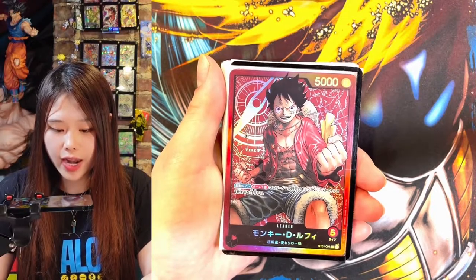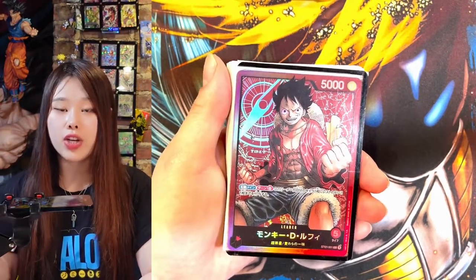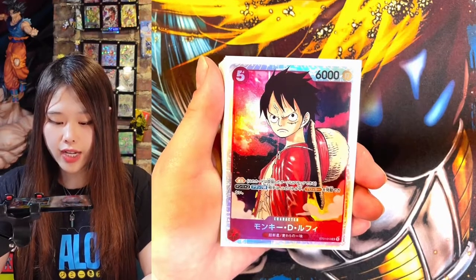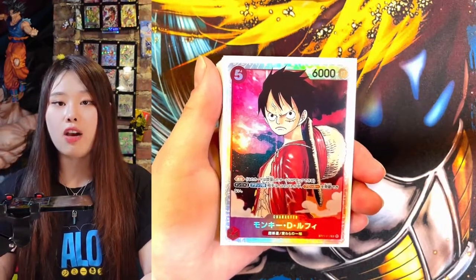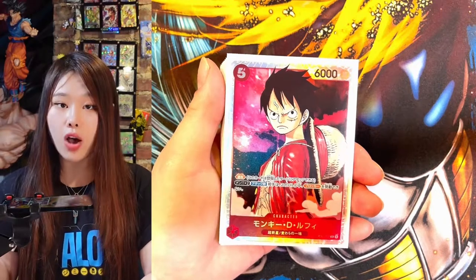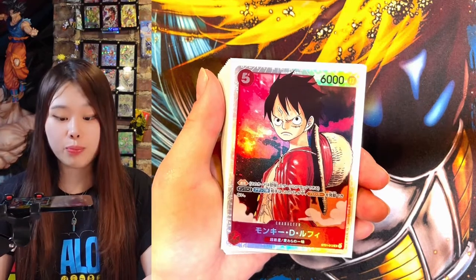The leader card has 5k power, and its effect allows you to attach one Don to a leader card or a character card. This is also a Luffy character, but this is a character card with 5 cost and 6k power. This card has Rush, which allows you to attack on the turn that you play the character, and when you attach two Dons to it, your opponent cannot block with a blocker.